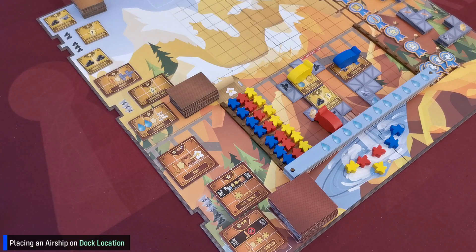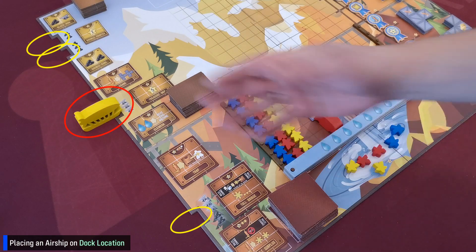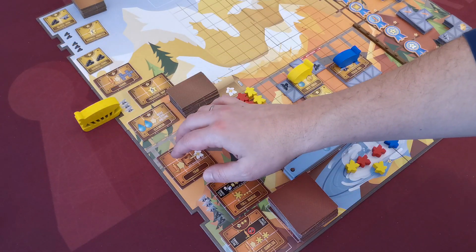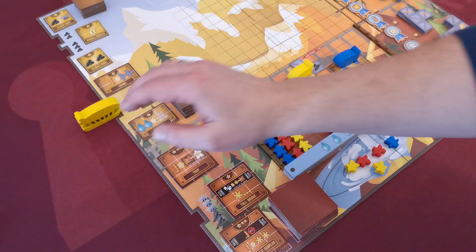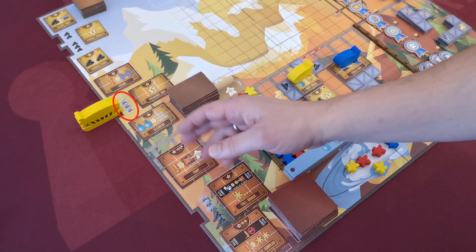Alternatively, the player may dock his airship in one of the docking areas around the board. In such a case the size of the airship is not important — what matters is that the docking location must be empty, and if there is a cost associated, the player must be able to pay it.